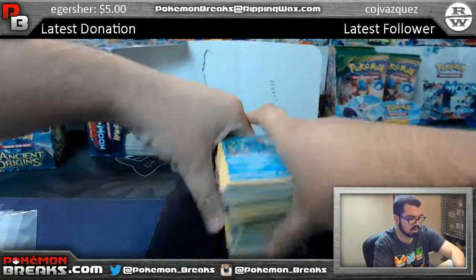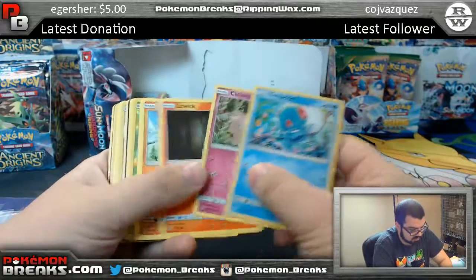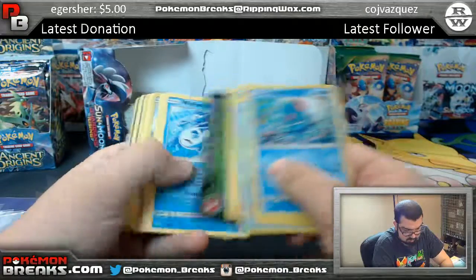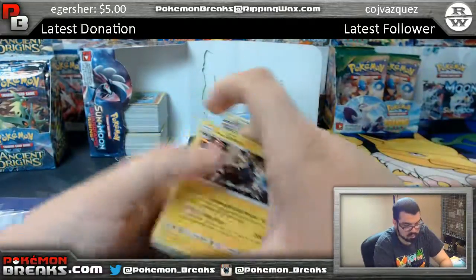Second half of the box coming up. We have got Bellsprout reverse, Turtonator regular rare, Castform, Alolan Golem.